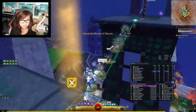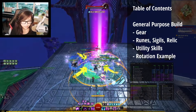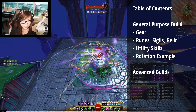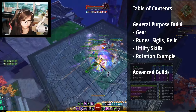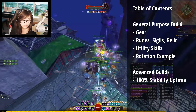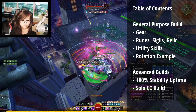We've got a lot to cover, so here's the table of contents so you know what to expect. We'll start with a summary of the class and a general purpose build that works pretty much everywhere. After that, I'll go over two ultra-powerful variants: a 100% stability uptime build, and a 'my team can't CC because they're greeding DPS so I may as well do it all myself' build.